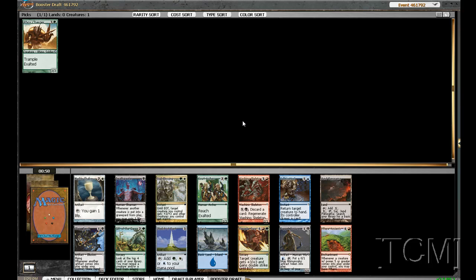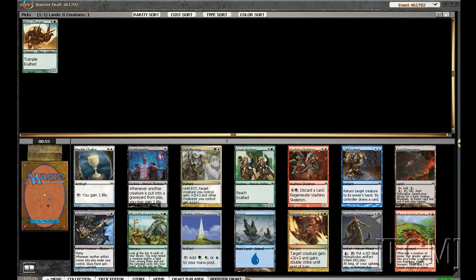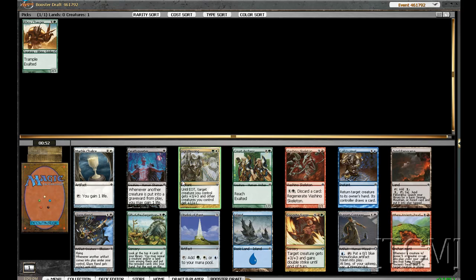Not too much in this pack. We've got Sigil's Blessing and the Jund Panorama. The Jund Panorama is kind of what I'm leaning towards — I know Searing Rays is red-green but it's not that great. Sigil's Blessing might be okay, pushing more toward Naya. Jund Panorama is fine, and if we start going black it's good too. I think I'm going with Sigil's Blessing — let's go a little more aggro.